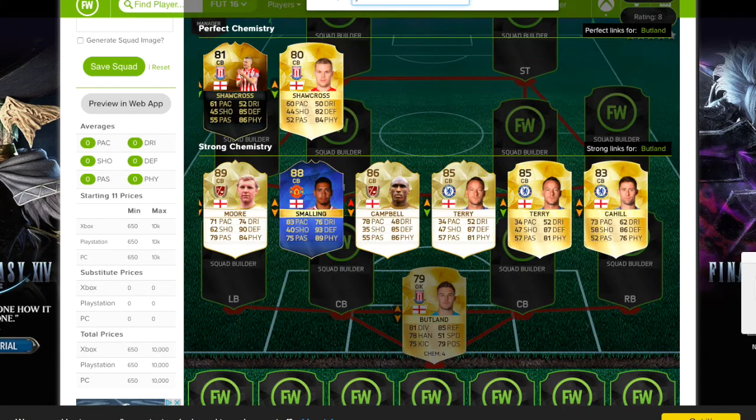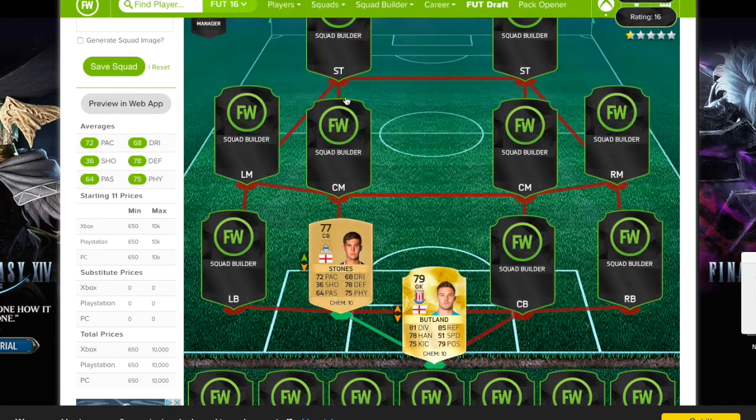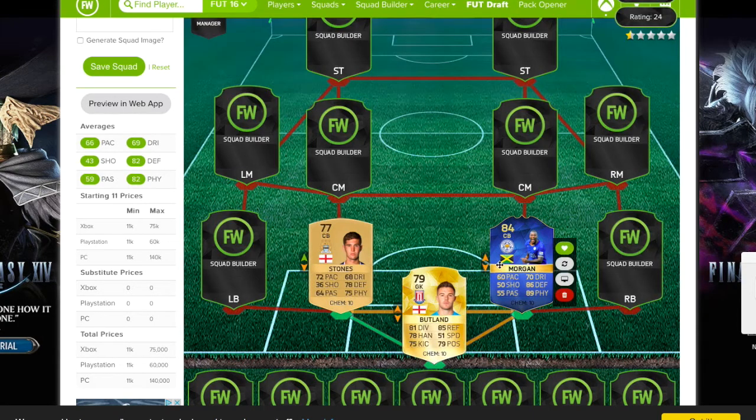At center back, we're going to have John Stones, newly transferred to Man City. Really good card, non-rare — 72 pace, 78 defending. He's probably going to get upgraded to at least 78, and that's just going to be an OP card, cheap, and a great addition to the team. At the other center back position, we're going to have Wes Morgan. He had a team of the season this year, did great for Leicester, and has great stats. He's a silver but might get upgraded to a gold — either way he's still going to be really cheap with really good stats.